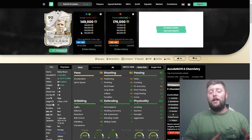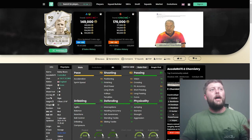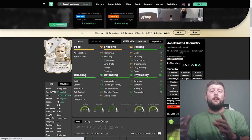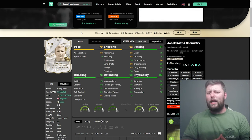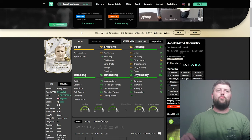Bobby Moore will eventually become pretty much useless until he gets another version — like the World Cup card last year which had a massive pace increase. When you get a card with a big pace increase, like Kroos or Benzema, it changes the card completely. Bobby Moore was the first center back last year that went from totally irrelevant to really coming into his own, and for a cheap price.